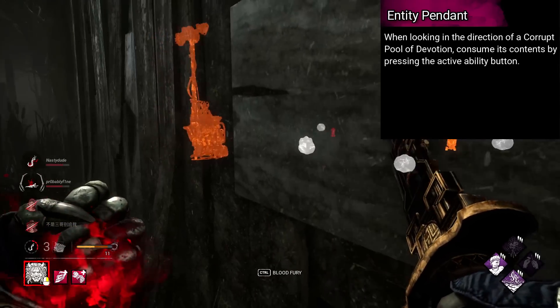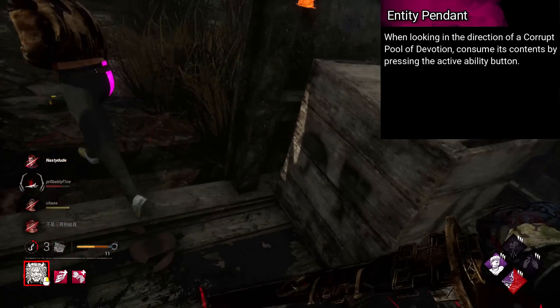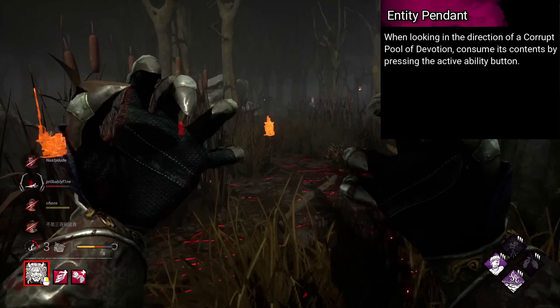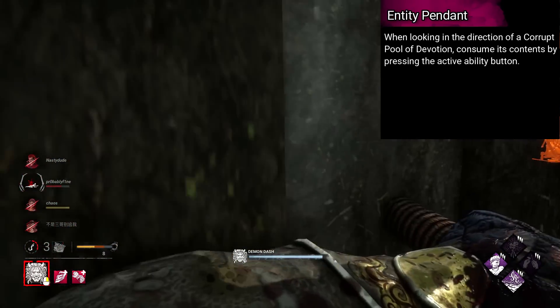Plague's add-on is named Entity Pendant. When looking in the direction of a corrupt pool of devotion, consume its contents by pressing the active ability button. This one could come in super clutch, having the red vomit essentially on command. I think there could be fun plays happening with it.